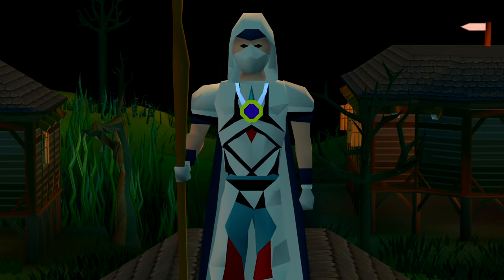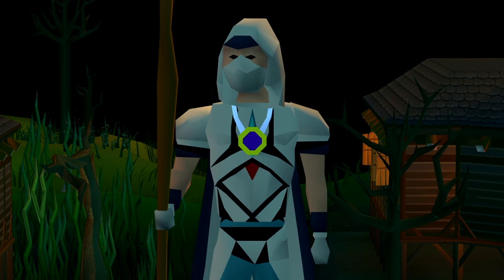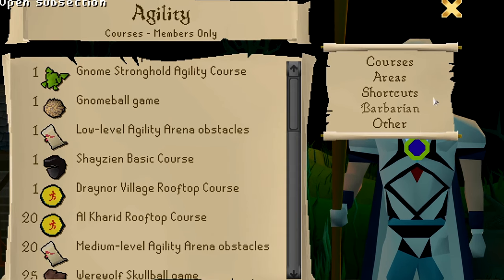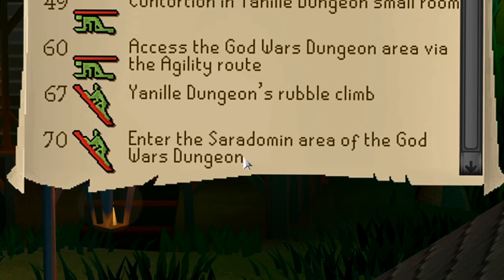Welcome back to episode 6 of Maxing a Main. We ended last video getting 60 agility and getting a full graceful set. In this video, I want to get to level 70 agility because that is the last thing we unlock in the areas section of the agility guide, which allows us to enter the Ceridoman area of the God Wars dungeon.